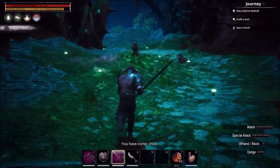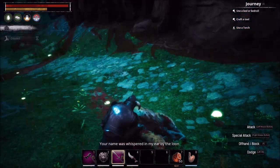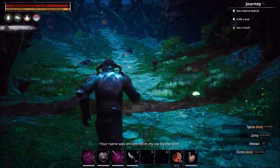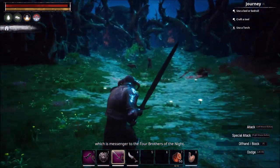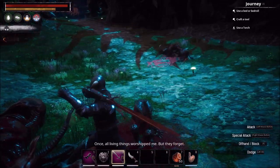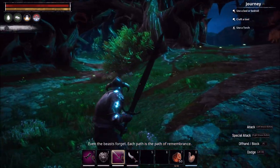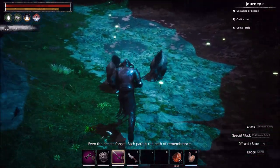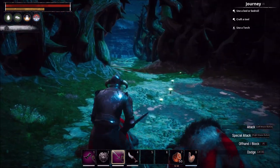For the most part, the trash mobs are not a problem with the build I have. Anytime you take damage, just unequip your weapon and you will regen from your passive regen. Some of these animals will cripple you, sunder you, and some will even bleed. There are two paths here — I always take the right path. I feel it's the best path to take, but I've never taken the other path to really know if it's worth it.